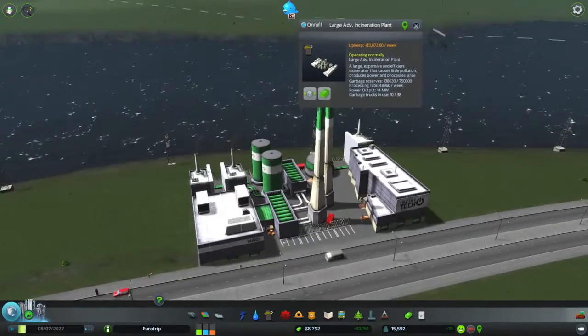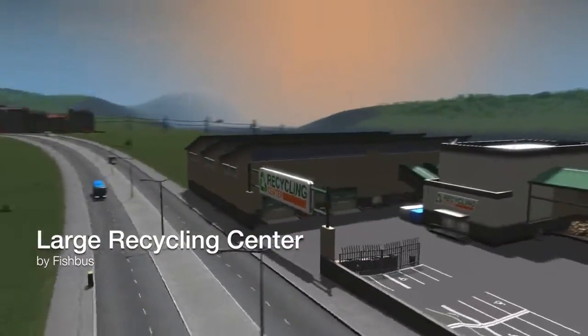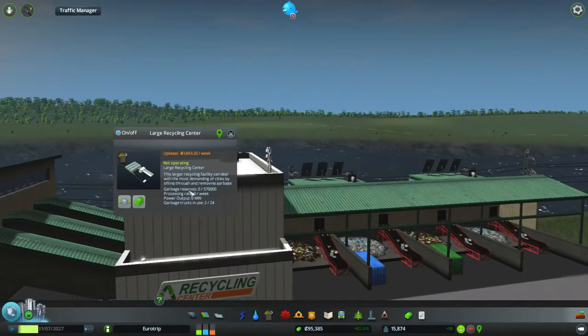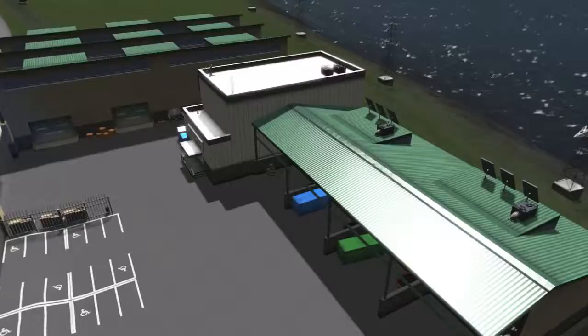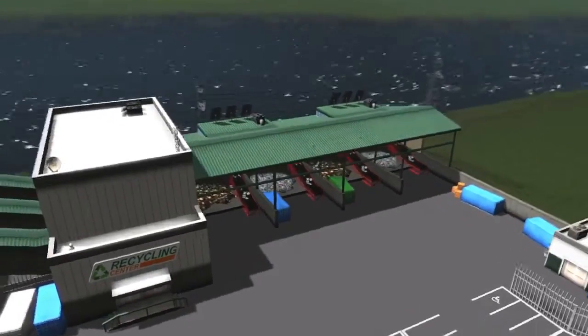Don't let the green confuse you, for a true green uses the large recycling center. It will gradually reduce the amount of garbage that you have without causing any pollution, and it looks great. It's also made by the same person as before.